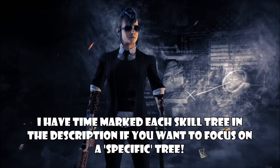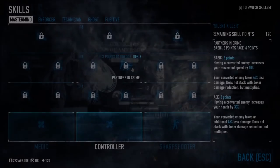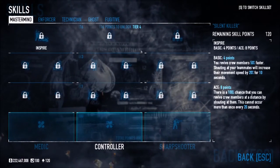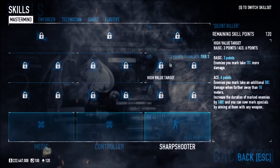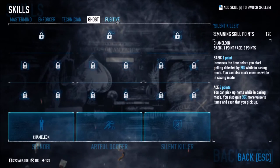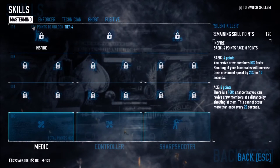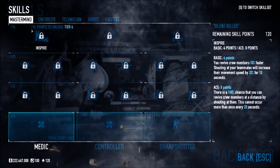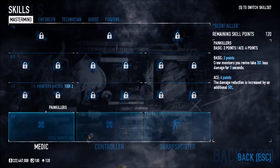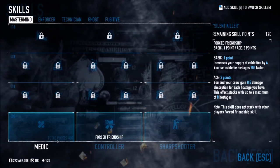Anyway, let's get into this. We're going to start off with what these new skills look like and what has changed. You can obviously see that stuff has changed. We still got Mastermind, Enforcer, Technician, Ghost, and Fugitive — all five skill trees. But the skill trees now, instead of being one column split into three sections, are now three sections of two columns.